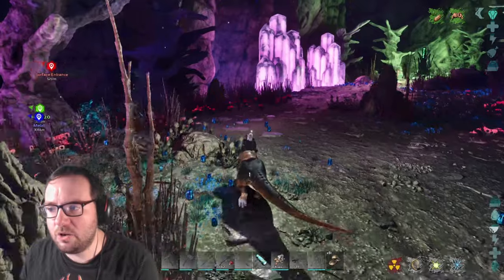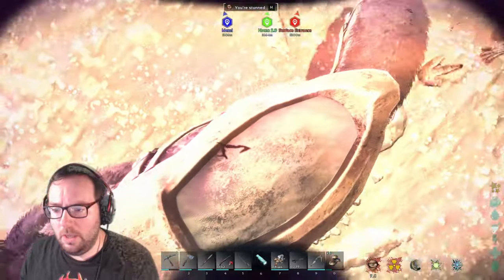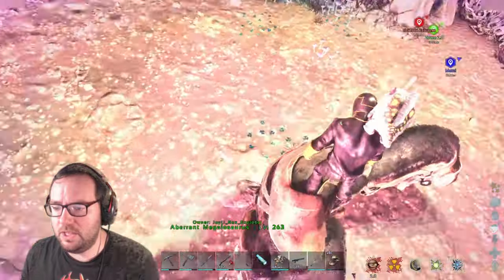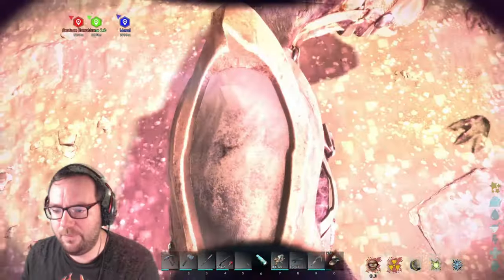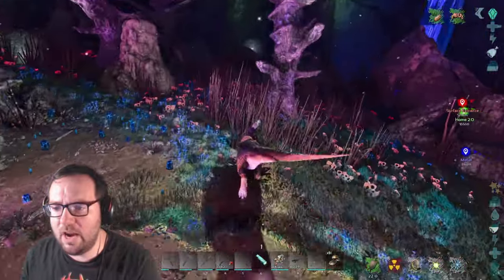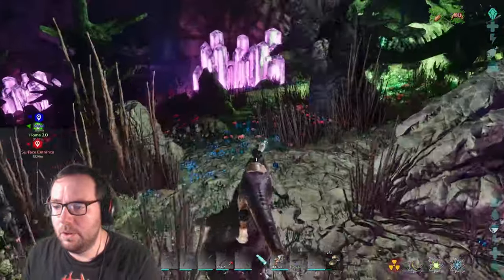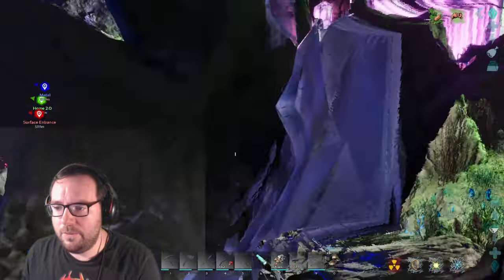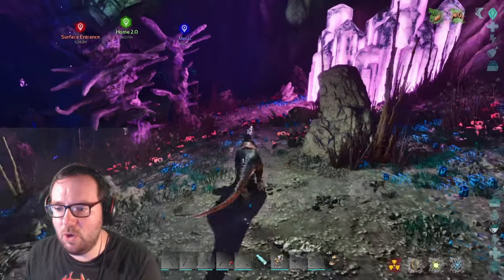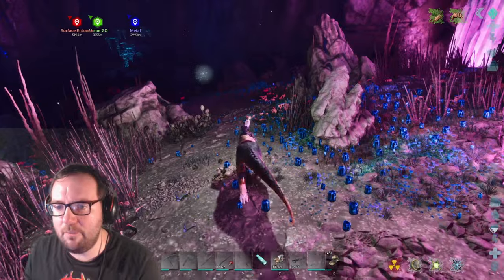Now we need to look for the rock drake nest. We've got seekers after us — ouch, and that's a prolavia. They can still throw us off the saddle, good to know. There's a reaper queen — megalosaurus get out of the way! Reaper queens spawn down here, unlike reaper kings which only spawn when nameless are around.